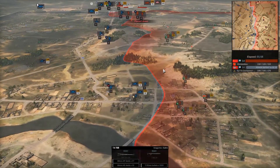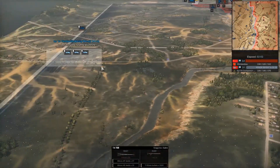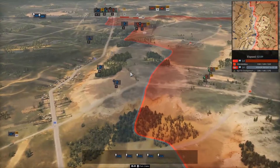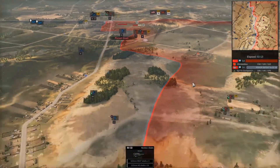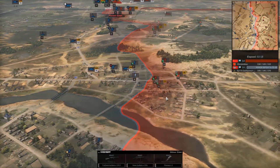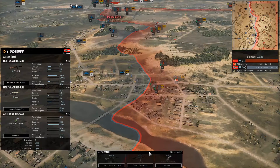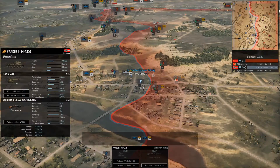God damn, the Panzer 3 just got yeeted out of existence by the SU-122. Yeah, that's going to be a really deadly hill for Curbs to deal with, because his only real heavy tank is the IS-2. It's just Panzer 4s and some PAK-40 guns. They can deal with those tanks, but it's tougher especially when they have the high ground.